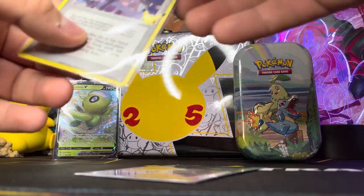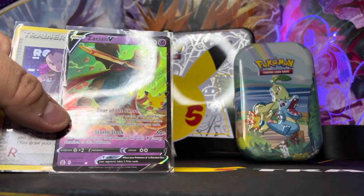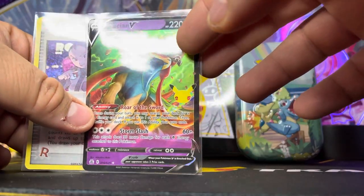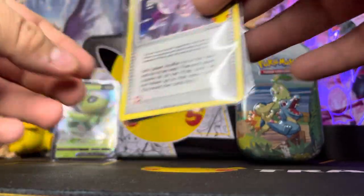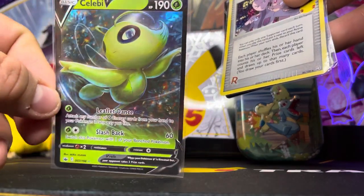But let's do a little recap. Technically out of the two celebrations booster packs we got a Charizard V full art and Rocket's Administration, which is honestly nice looking. And then from Chilling Reign we also got a Charizard V full art — really, really nice.